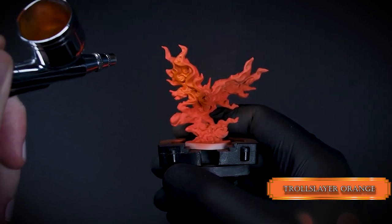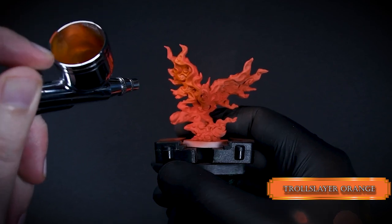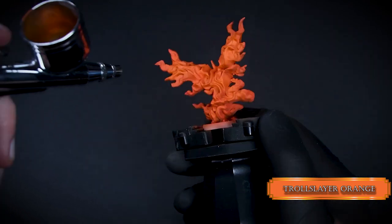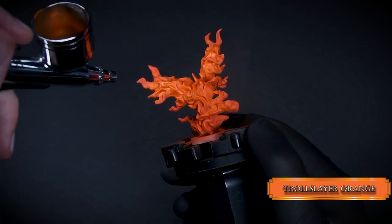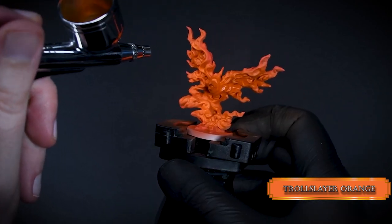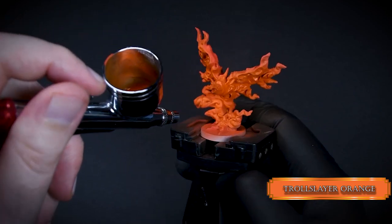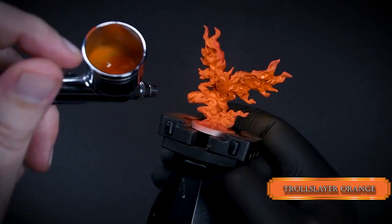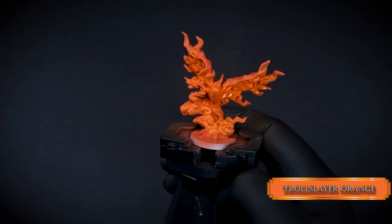Once it's nice and opaque, I go in with Roll Strayer Orange. I cover 90% of the surface with this color. You only need the redness of the flames around the edges of the wings. Fire is the brightest where it's the hottest. We are going to make that part the head and the chest of the bird, so the end of the wings should be the colder parts.